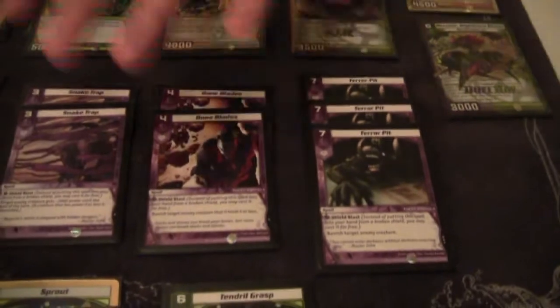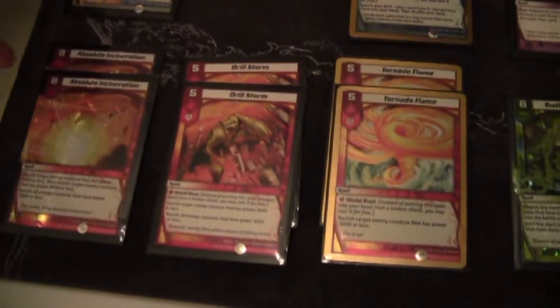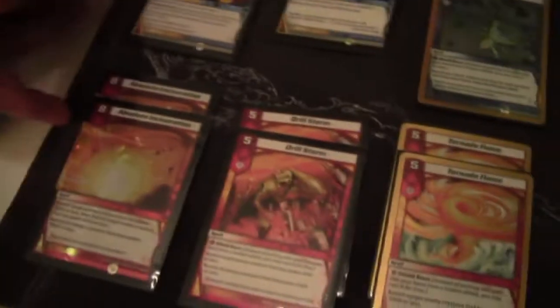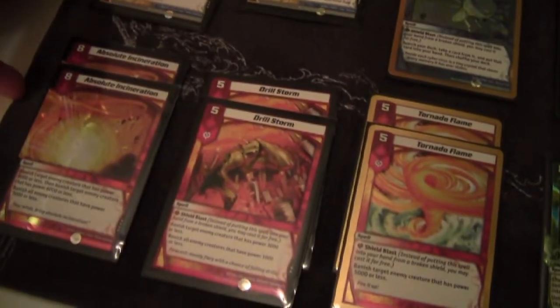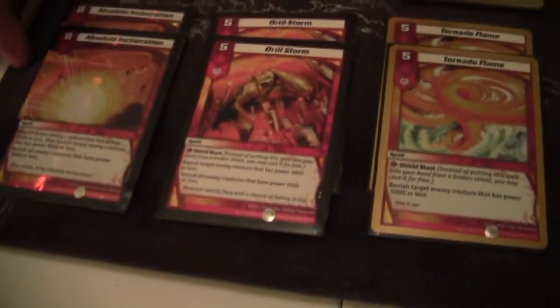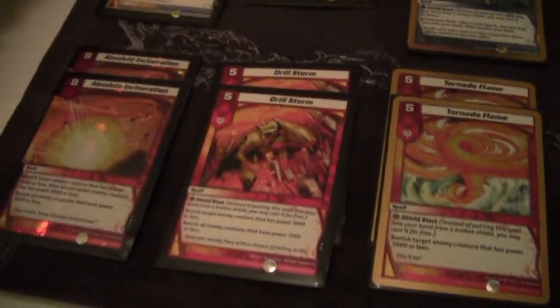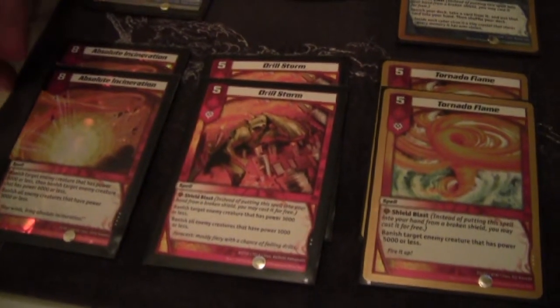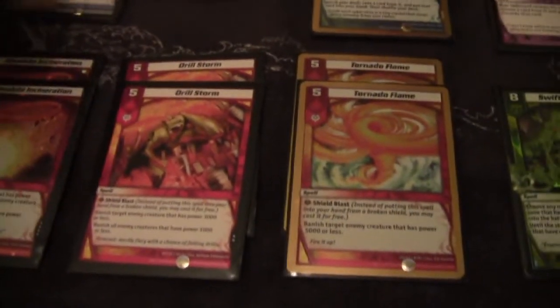Two Bone Blades, three Terapit — just more blast because you need it for defense since you're not running any relevant creatures. Two Absolute Incineration because they kill almost everything except for the fatties, which Terapit is there to hopefully deal with. Multiple Laws will just kill you — this deck doesn't really deal with two Laws effectively.